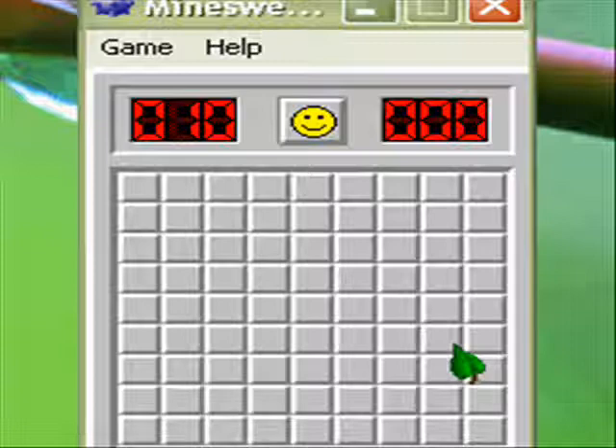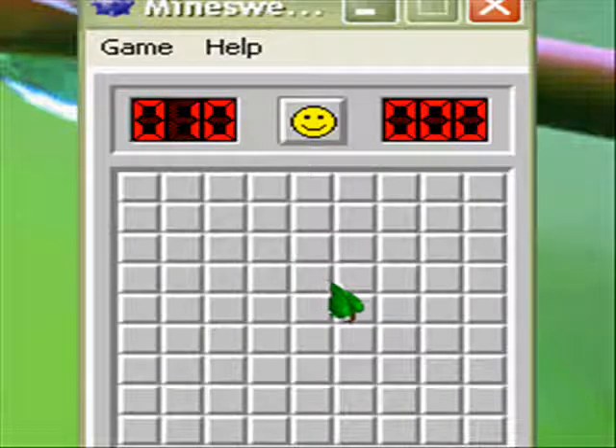Alright, so now, for this cheat to work, on your keyboard just randomly type in X, Y, Z, Z, Y, Shift, Enter. And then you will see in the upper left-hand corner of the screen there's going to be a white pixel. Now, you should change your background if you have a white background. Otherwise, it will be kind of hard to see.